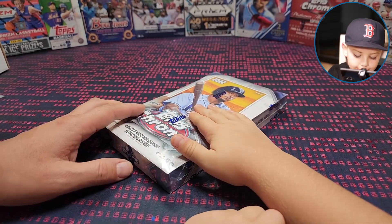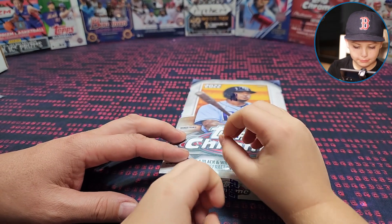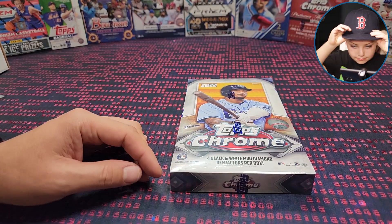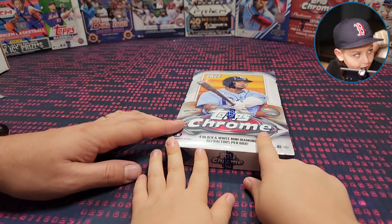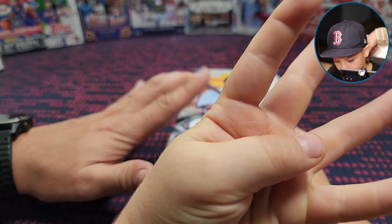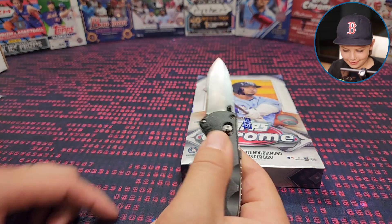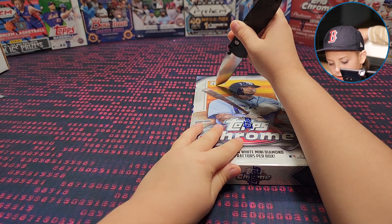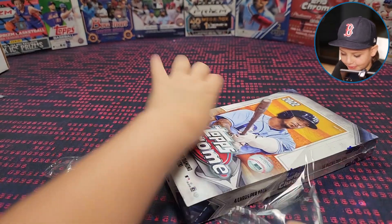I think the short prints are included here — Julio, CJ Abrams, and others. I don't remember them all but I think it's the five: Hunter Green, Bobby Witt, Spencer Torkelson, Julio, and Wander. Sorry, CJ Abrams and Wander — that was sharp, I barely knifed it open.